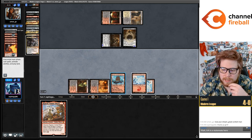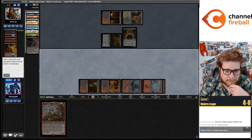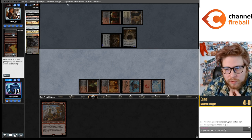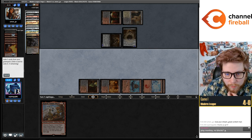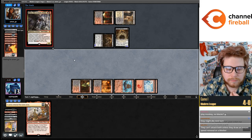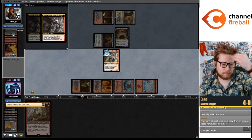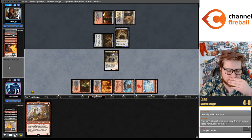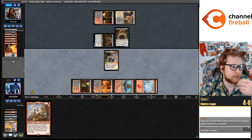If we escape Kroxa, chump block, dash Ragavan, escape Kroxa again — they die. This wins if they draw a land, which is probably all we can hope for here. It's been a really good game — these games are always super good and interesting.